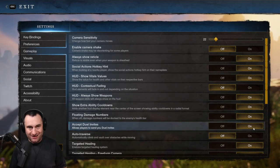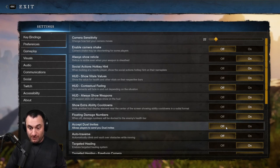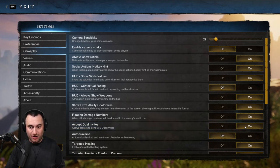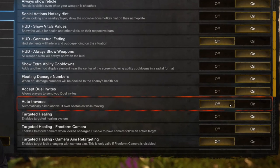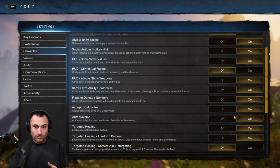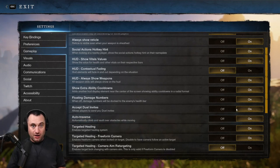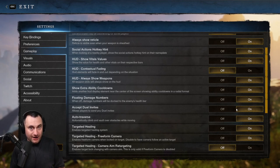Accept Duel Invites is pure personal preference — having it on doesn't auto-accept, it just allows people to invite you to duels. If you have no interest in dueling, turn it off. I'll leave mine on and turn it off if it gets annoying. Auto Traverse is also very preferential — with it on, when you're climbing over rocks or jumping up mountains, it handles it automatically without you constantly pressing Space Bar. Just turn it off if you're trying to sneak around.